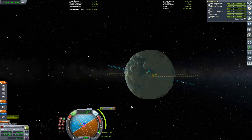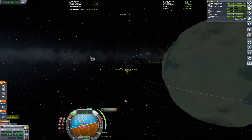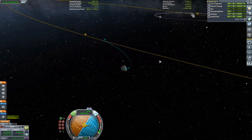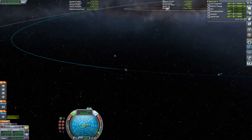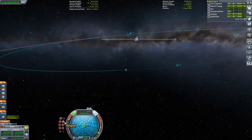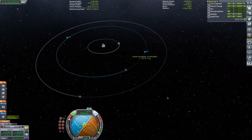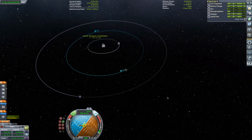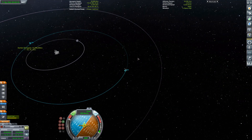Box-standard orbit — get around the other side, extend the apoapsis out until we get an escape point, then rejoin Kerbin's orbit. Once in Kerbin's orbit it becomes slightly easier — we can burn at the periapsis to bring the apoapsis down, and then burn at the new periapsis. It makes it sound more complicated than it is — just keep burning retrograde until you get an orbit where one of the sides is the periapsis. Bring it down to about 80,000 meters — that's what we're aiming for — a nice low orbit so we can splash down.